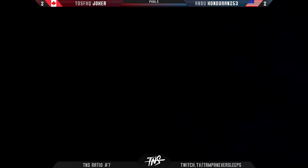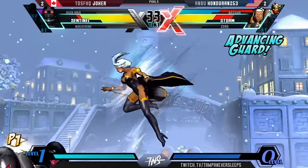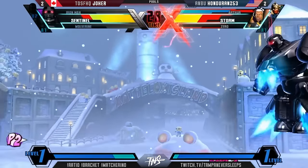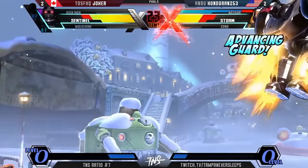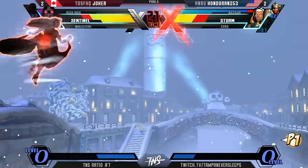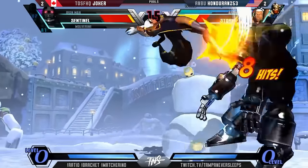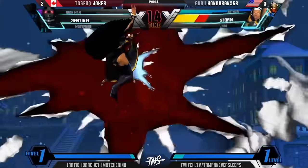X-Factor already out of the picture for Joker — is Storm going to stay in? Of course not. It sucks so much — look at that bait. No punish from Honduran; he doesn't know how to punish that. You got to push block all the way to the end and then mash the throw. Again with the jumping heavy — doesn't work for the second time. Sentinel sucks, but Honduran sucks even more, luckily. That's going to catch Storm potentially — she still falls out. Slippery, slippery. Almost — I don't know what that confirmed would have been. Joker's got to make something happen here.